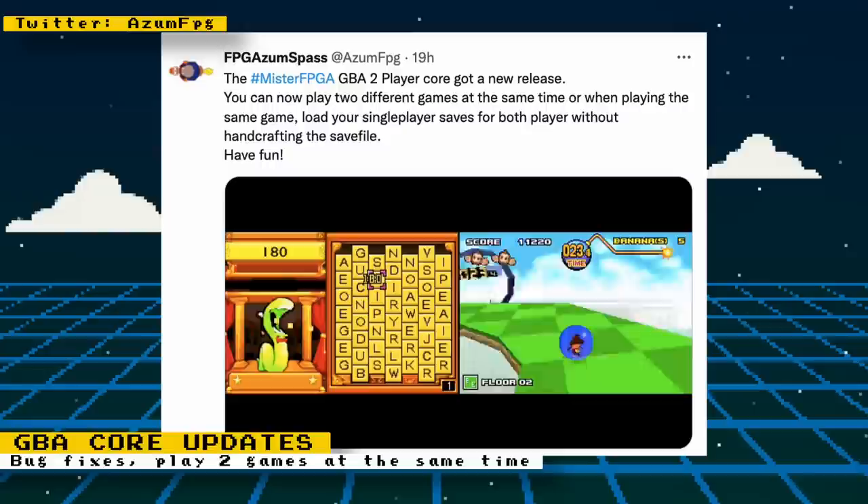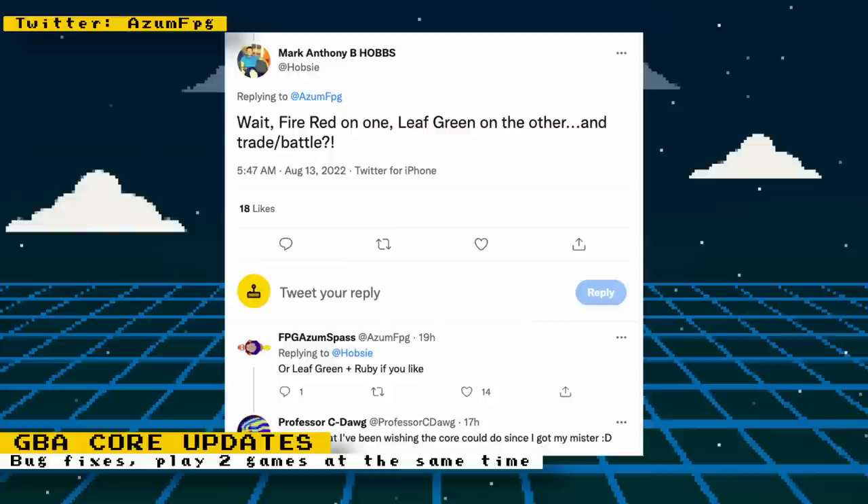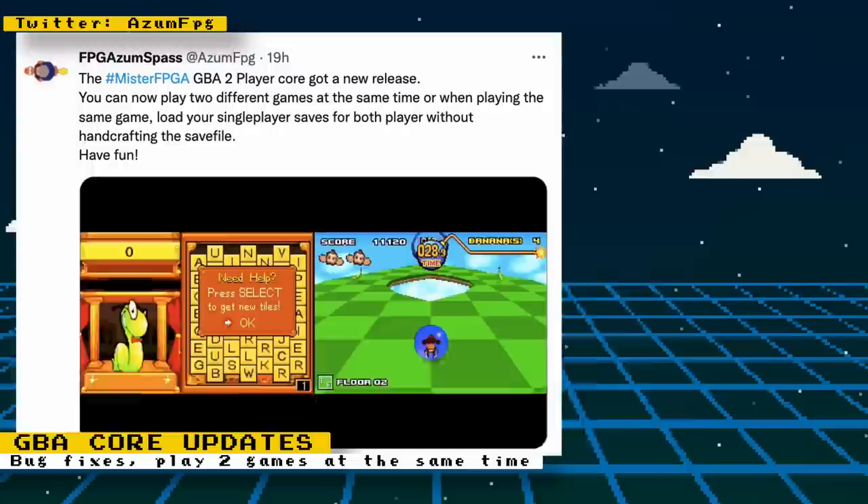For the Game Boy Advance 2 Player core, you can now play two completely different games at the same time. This is one feature that I found really cool, but couldn't think of a reason to use it. Then I read through the responses for the feature and it made more sense. On the post, you can see someone asking if it will be possible to play two different versions of Pokemon on the core and being able to trade and battle — the developer confirmed the feature. Even though it's a feature I don't think I'll use, it's awesome to see others excited for it.